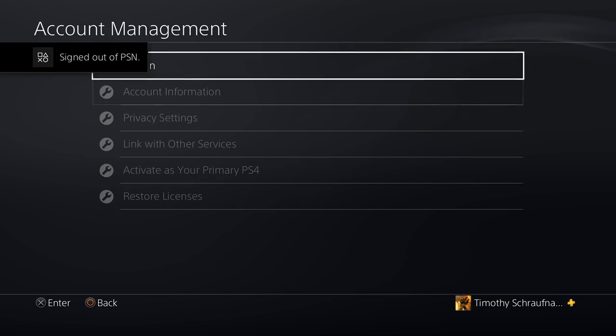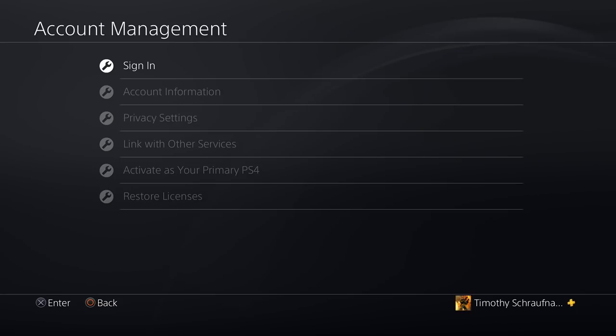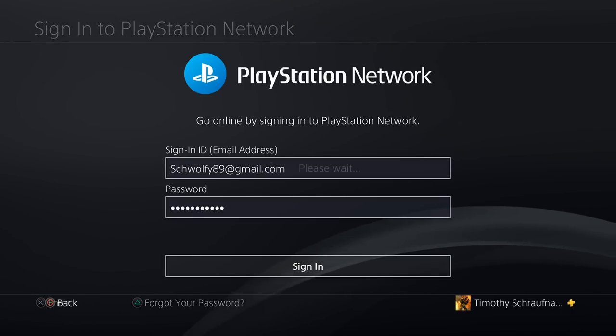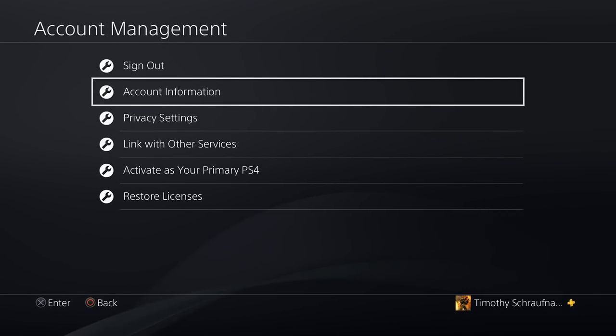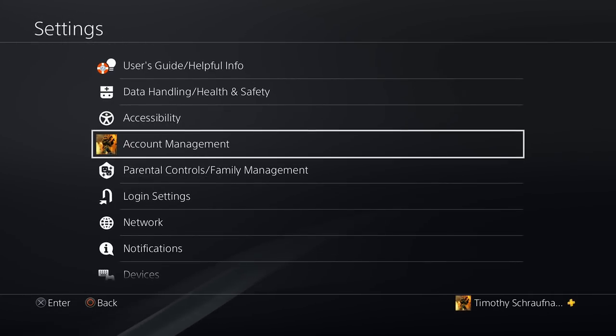Next it's going to sign you out of the PlayStation Network and you will have to sign in and retype your password. So don't be alarmed if you get signed out. Upon signing back in, your PlayStation Network Online ID should be changed.